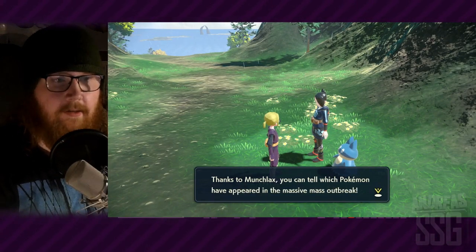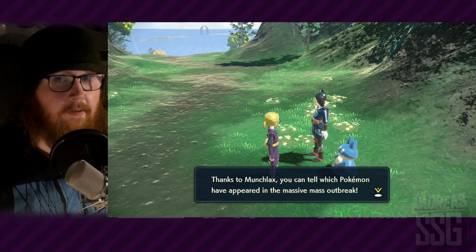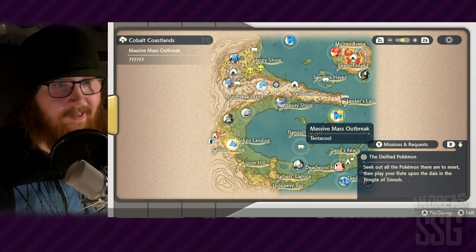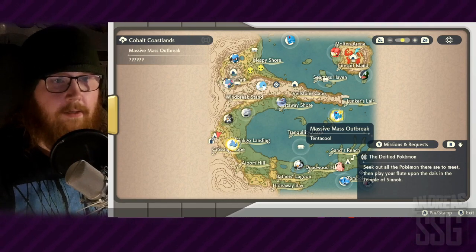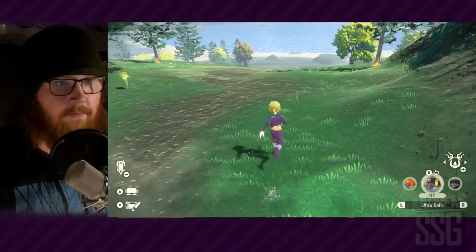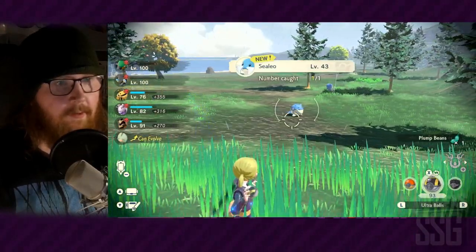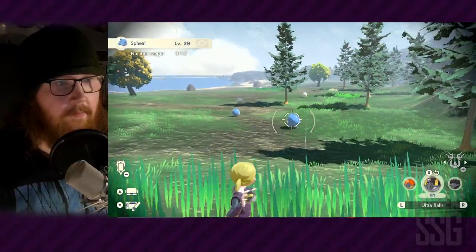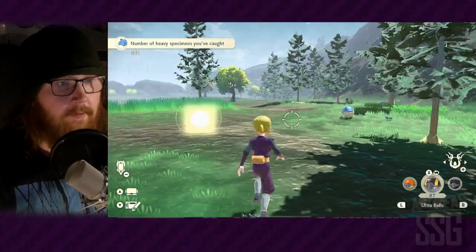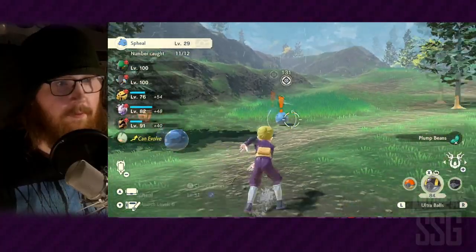You have to reset every time you want new spawns, just like normal outbreaks. It takes a while to get this outbreak but it makes sense because there are so many Pokémon spawning. In this one I got a Spheal and a Tentacool mass outbreak with the star symbol, meaning it will have alpha Pokémon or evolved forms. Let's try the Spheal one and see if it has a shiny, alpha, or evolved form. The Spheal roll away, which is interesting!